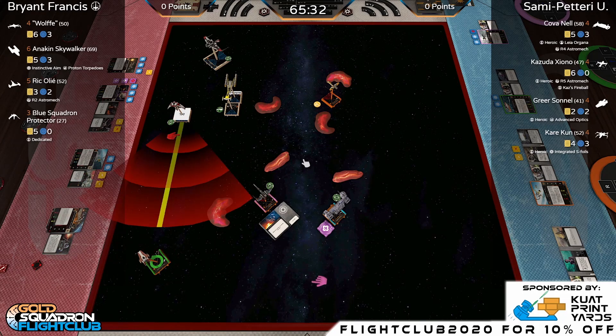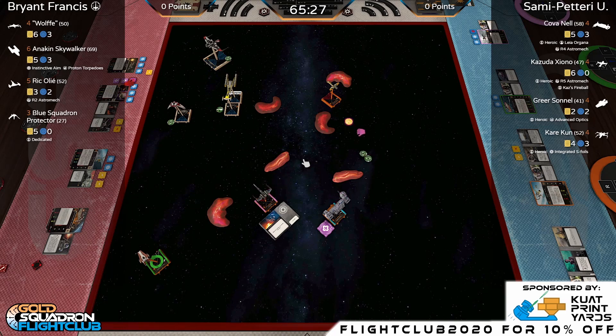After a fairly quiet first engagement — both sides fighting with 'wet noodles' as Funwalk puts it — the positioning becomes interesting. Wolfie on the ARC has essentially only one move available: a hard turn back into the fight. The Blue Squadron Protector is far away. Kara Koon opts for one-forward to stay safe with plenty of arcs. Kova is nearby and hoping to get an arc on enemy ships.